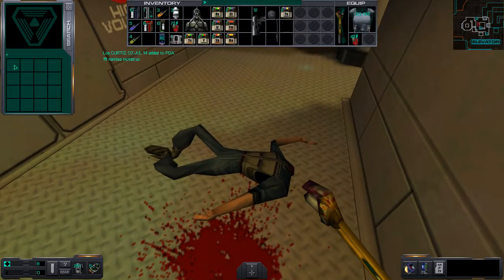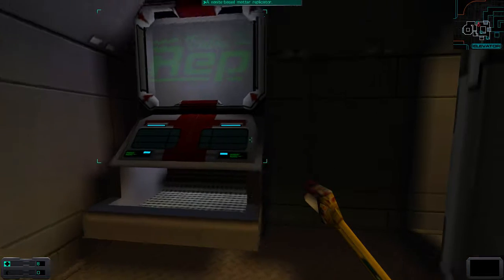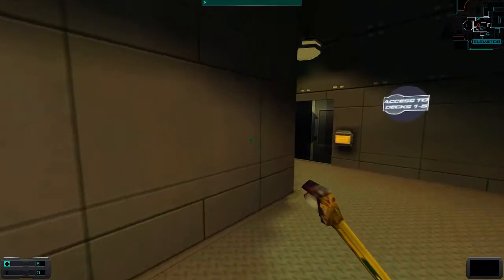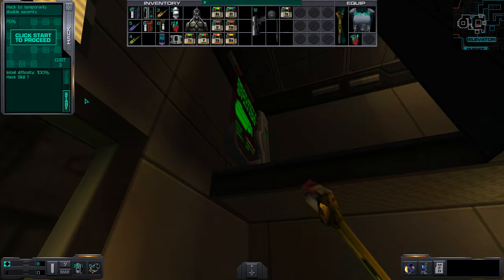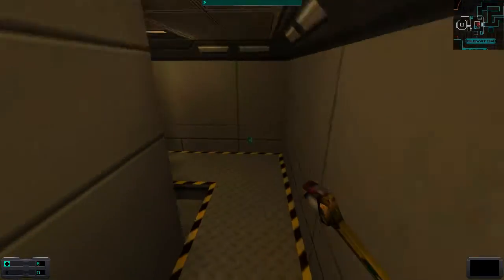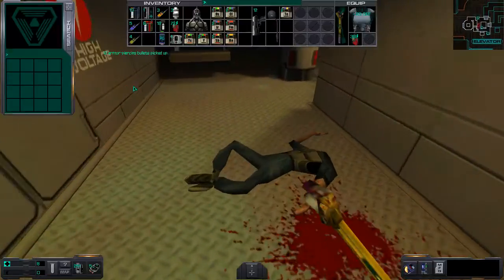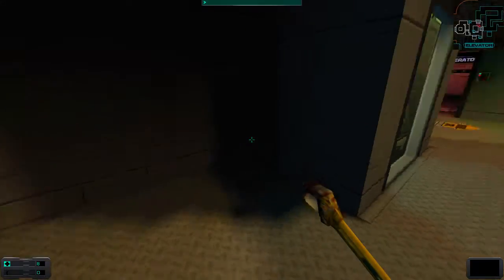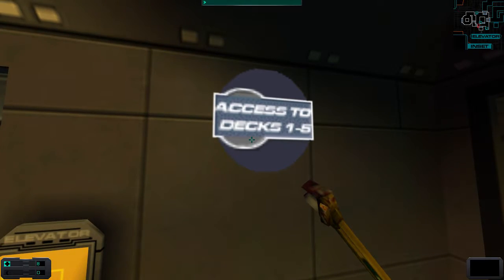DelaCroix was right — the ship was not ready for primetime. The automatic safety seals have shut due to the radiation leak in the tubes. I'm gonna head down to engineering control. Hack skill 3 required. Got it. I see a thing on the map here. There's a security hack up there and some armor-piercing bullets. Access to decks 1 to 5.